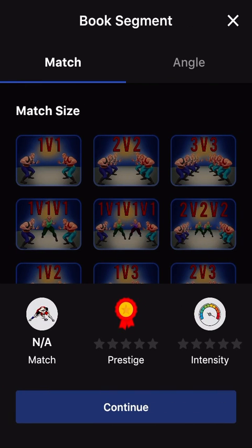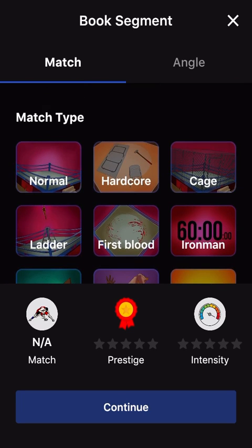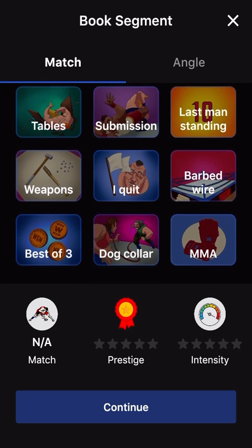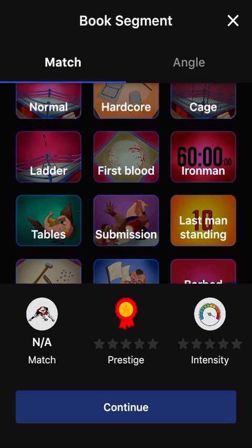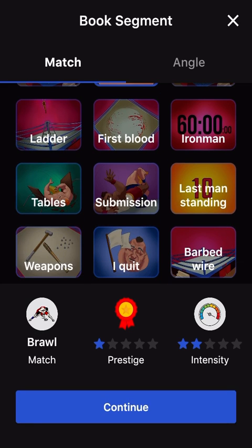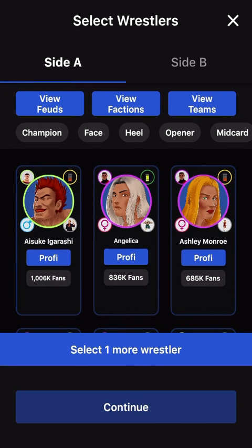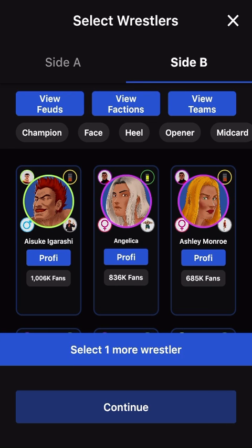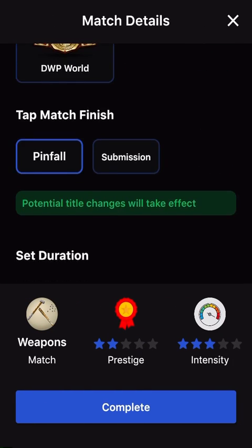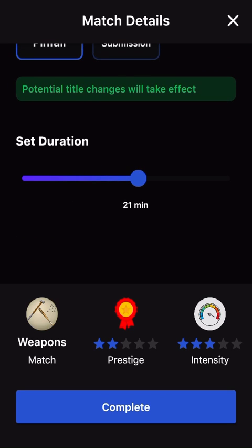Then we've got our second-to-last match — another women's match but no championship on the line. It is Fiona Fire versus Angelica. We're going to do a 1v1 match. This is the semi-main event — we're going to do a Weapons match. It will be Fiona Fire versus Angelica with a random winner, set for 20 minutes.